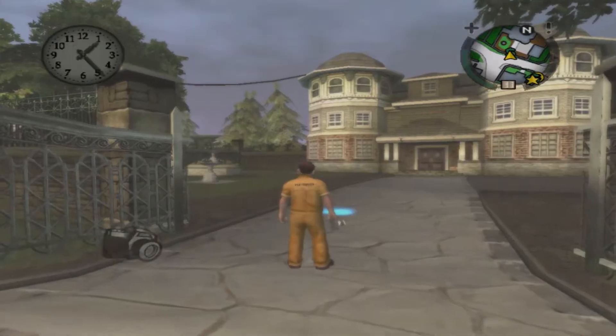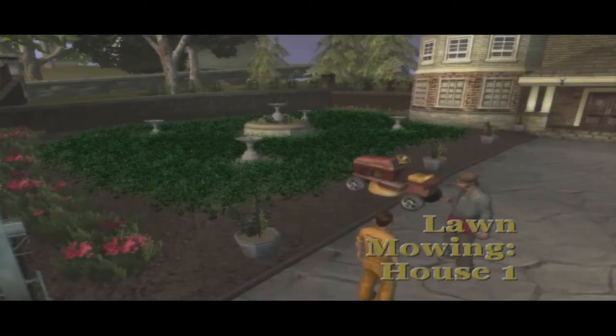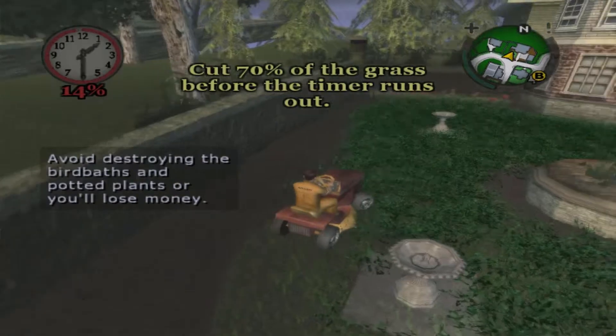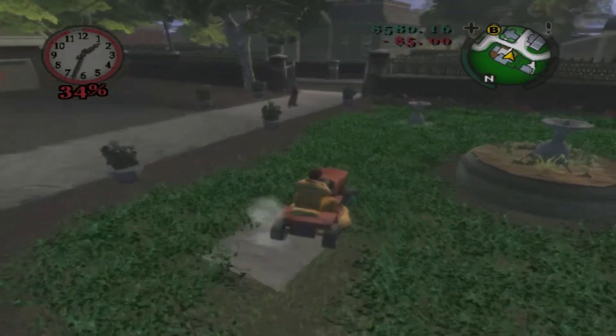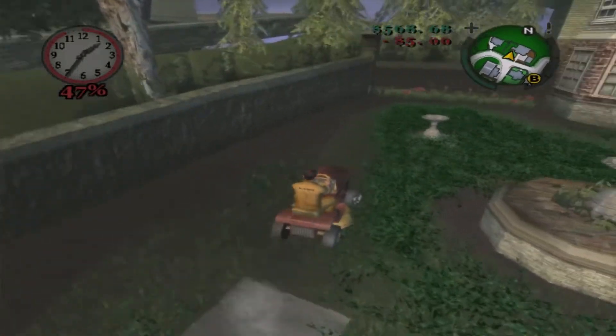Let's go to the house. Now we're at this house, we're gonna do the lawn mowing. Lawn mowing house. Okay, don't break the statues. Why destroying the birdbaths? Well, here's the thing — we can actually make the mission a little bit easier for us if we just destroy the birdbaths.